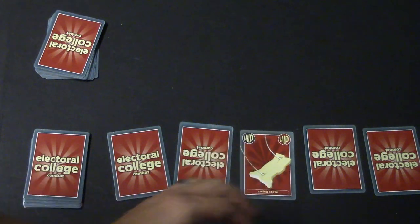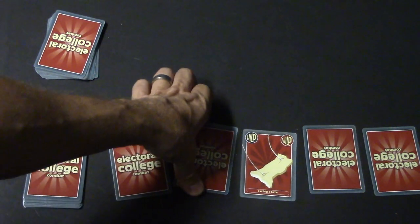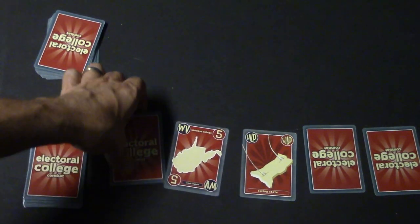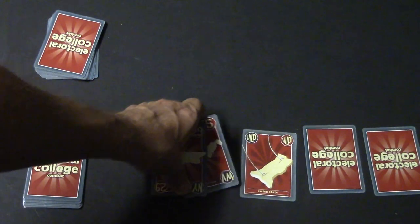Let's say I flip over the swing state card. What happens is me and my opponent each flip over a card, and if the total of all the exposed cards is even, I win the cards. If it's odd, my opponent wins. For example, I flip a five and my opponent flips a 29 — that's 34, so I get all the cards.